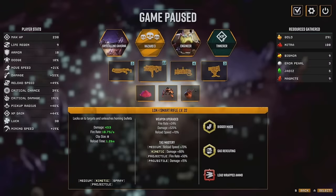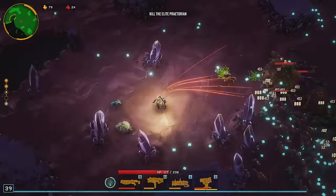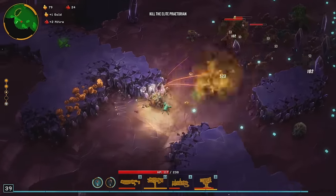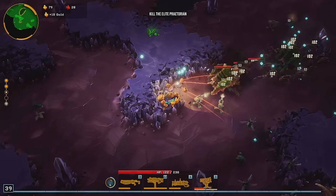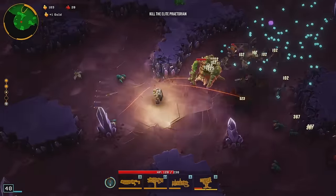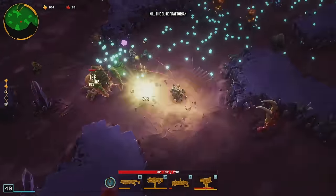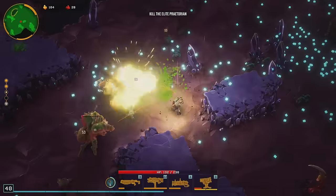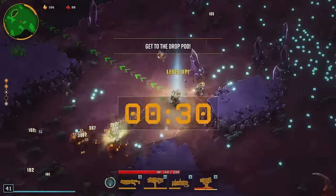We'll keep on reloading. What the heck is the reload on this thing now? 1.26 - I'd love to see that get down below one. We'll take a crit chance. The PGL at least kind of like shoots - it's not bad, I guess, as a support weapon. Because it does have that explosive damage, right? Kind of like a splash.